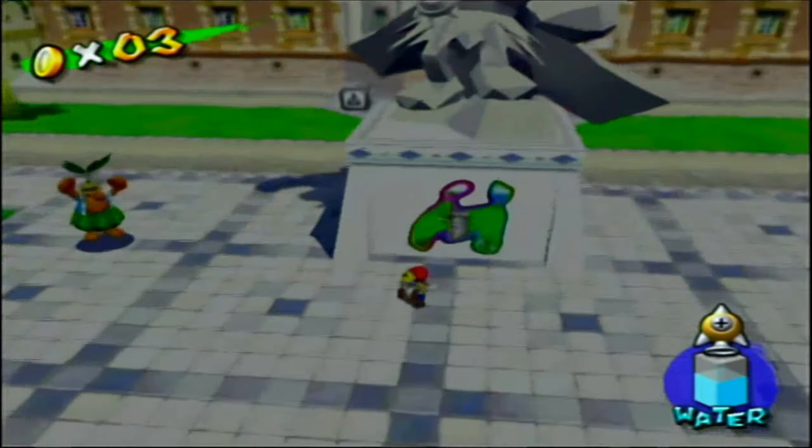So now we'll finally be heading into the first stage, Bianco Hills. I find if you go into the 8th episode it's the best. So if you get this rocket nozzle over here, you pick how many charges you want — for example I'm going to charge it twice for this example.